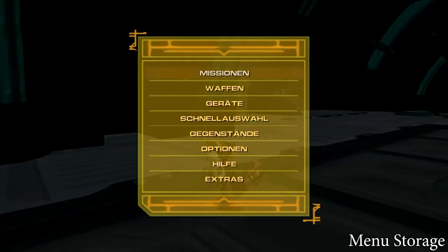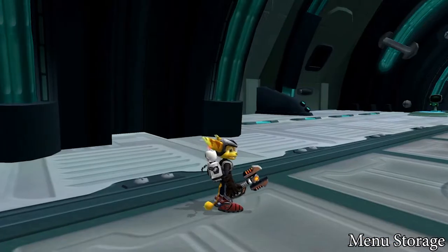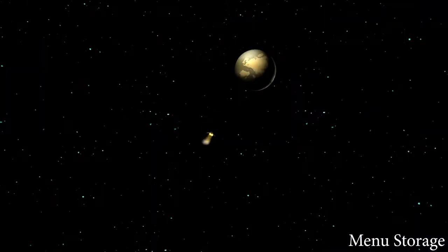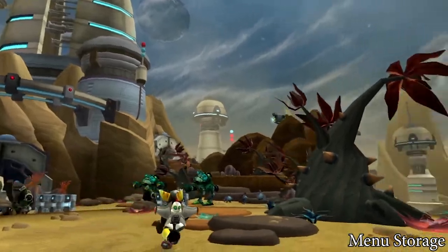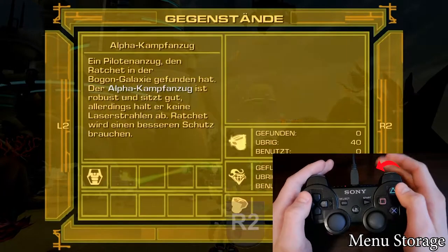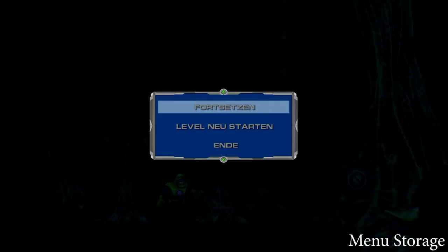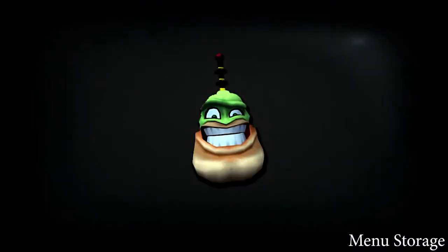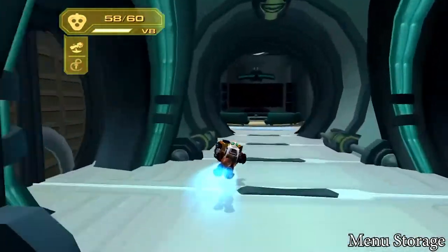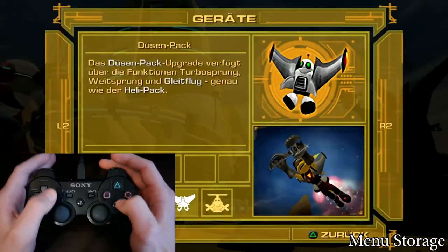The menu storage — when you leave the cursor in the menu, its position is saved even if you load the file. It means you can set this up before the run. For example, in any percent categories, you select the thruster pack from the very beginning. The fastest way is to put the cursor on this gadget before the run and then navigate the menu with R2 or L2 to load the file. The same works for Quark's VidComics — if you are in NG+, select the leave button. The next time you enter the VidComic in your run, you can just press start and X to leave it instantly. This mini trick saves you some seconds.